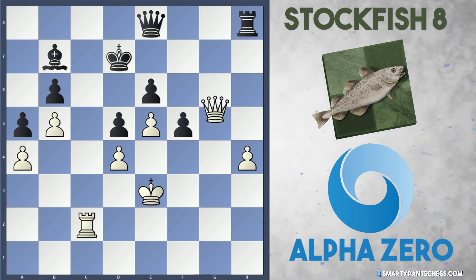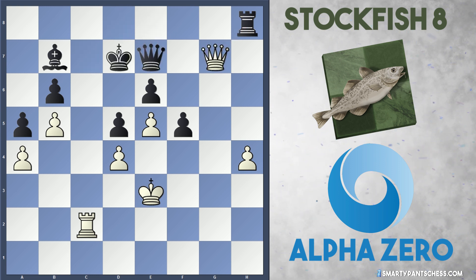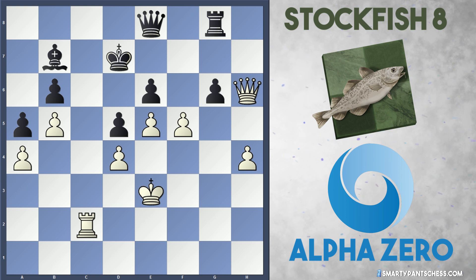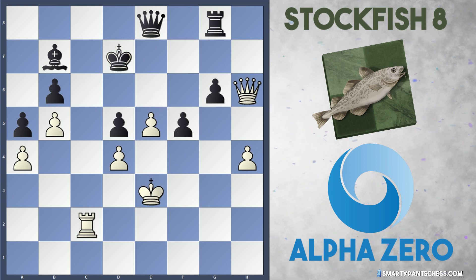If king d8, queen c7 is mate. And if queen e7 from black, white can play rook to c7, and after king takes c7, just queen takes e7 with an amazing game. So this f pawn cannot be taken by black. Stockfish is forced to play rook to g8 to defend the g6 pawn. AlphaZero continues with the threats — queen h6, threatening queen h7 check. Again, if black takes this pawn they've got queen h7 with queen c7 ideas, and if e takes, again queen h7 with queen c7 ideas.